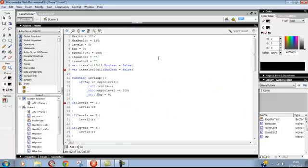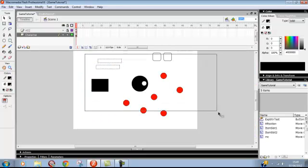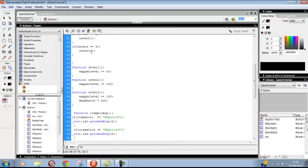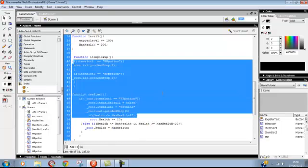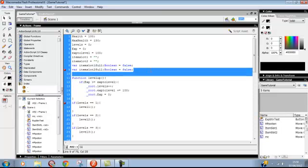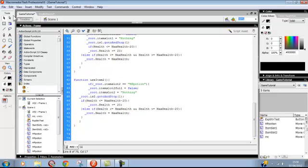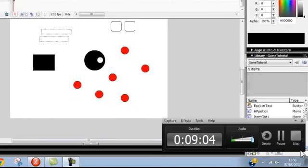That's our simple inventory system finished — could use some patching up, I might do another video patching it up a bit. But that's a simple inventory system without arrays for you. If you're not good with arrays — I'm starting to get the hang of them now, but when I first started I couldn't do arrays and all these inventory systems were using arrays and I had no idea how to do them. This is a simple one without arrays and it's available for download, so you can just download it. Right, bye.